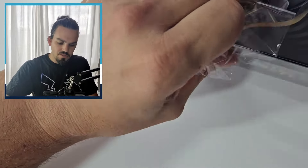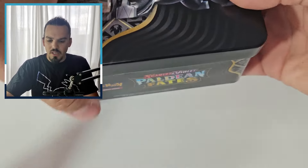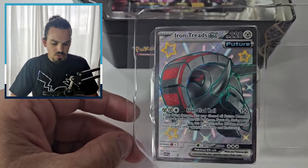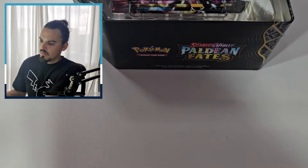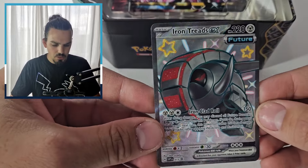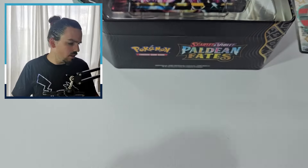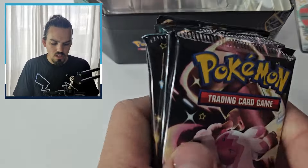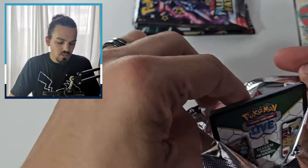Let me get the plastic off — there we go — and let's have a look, see what is inside. Obviously it's got the Paldean Fates pattern on the tin. We also get the Iron Treads full art shiny — ultra rare, I think is what they've started calling these. So there it is, the Iron Treads EX full art shiny, very cool, and the code card upside down as always. We get five packs in these ones, plus an extra Tinker Tuff.